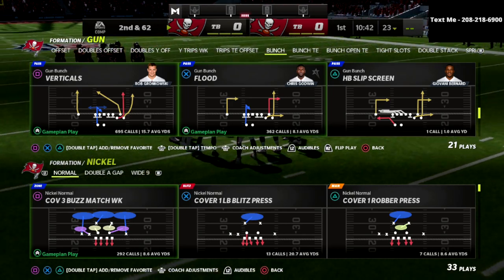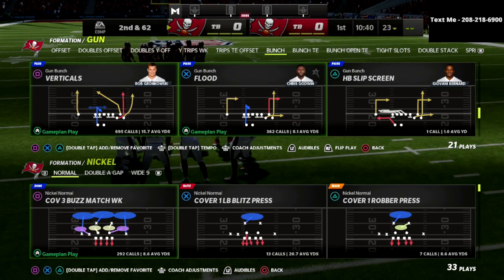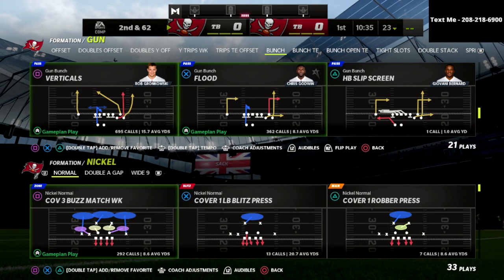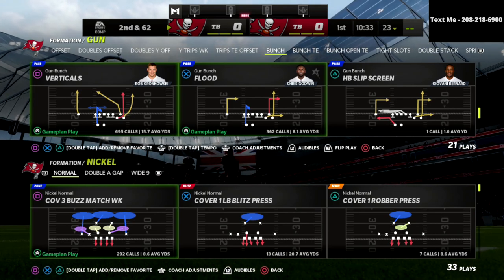In this video I'm going to show you the best play that you can utilize out of the Gun Bunch offense to absolutely destroy the meta defense, which is a 30-yard cloud flat out of a Tampa 2 shell.